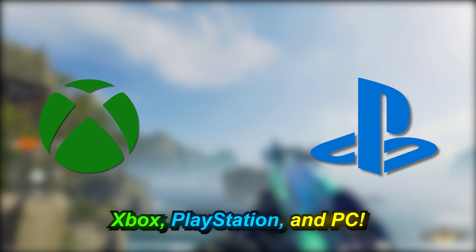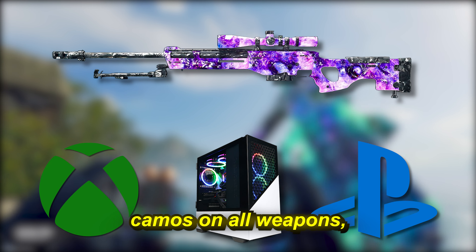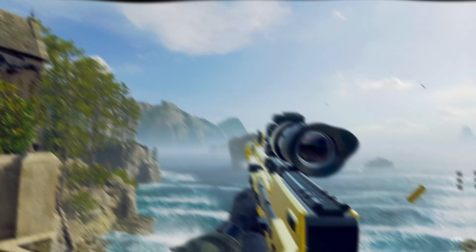Today we're going to be clearing the air and going over everything you need to know about Black Ops 6 unlocks — what is available to get, do they work on all platforms, all that stuff. Because I see so many people who are confused thinking that you can only get unlocks if you're on PC. That is false. Unlocks work on all platforms. Xbox, PlayStation, and PC can get Black Ops 6 camos on all weapons. So if you're on a console, you can get these unlocks — there are just certain steps you need to go through to get it to work.